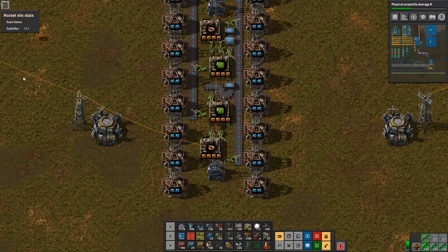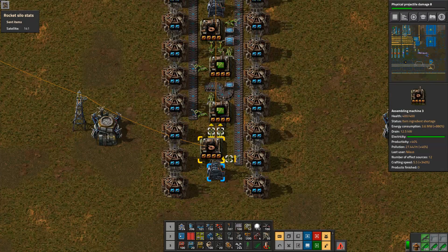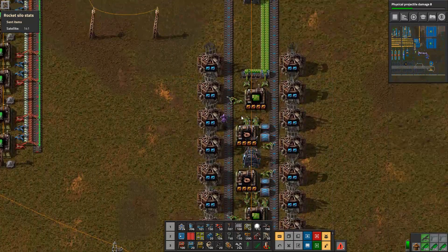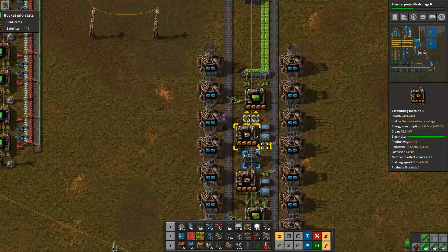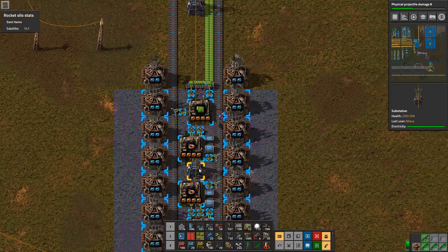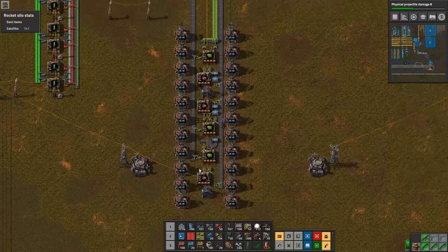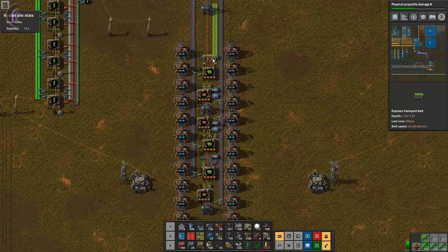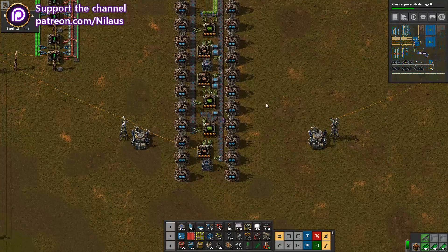...two copper per second. And again multiplied by the crafting speed 5.5, that's 11 per second. This is consuming 11 plus 11 plus 11 — it's not actually very much. That's 33. It's really not much, but it is enough to fill up this belt. I can't believe this is enough — it's so strange.